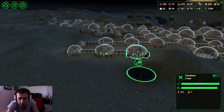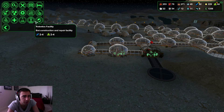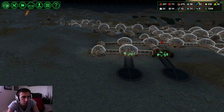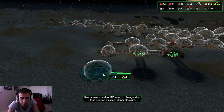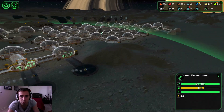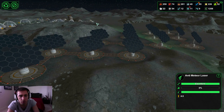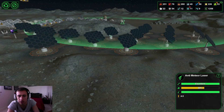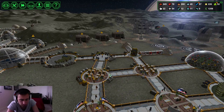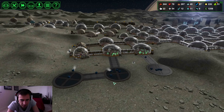We'll get bars placed down now — I want a bar here, and another bar right here, then connect those two eventually. Let me check — this is all still in protective range besides this one, and there's another one all the way over here. Our power supply is a concern. I've got a decent amount of guards now so they'll take on threats pretty well, and these guys will start building soon.